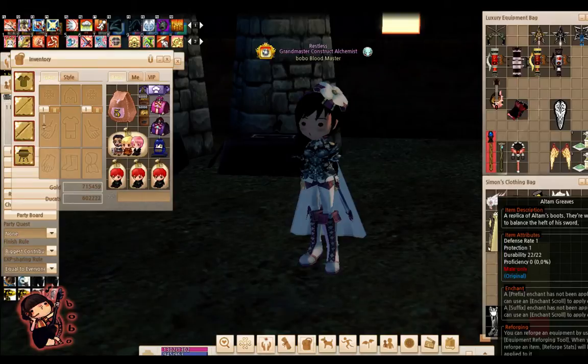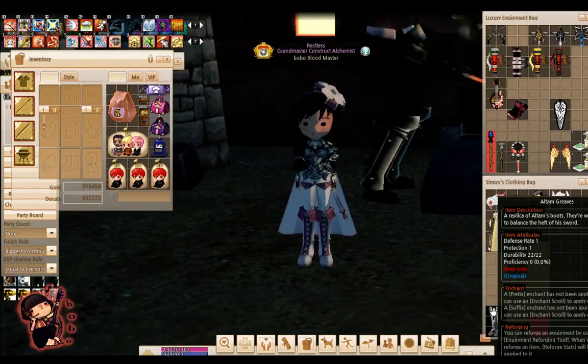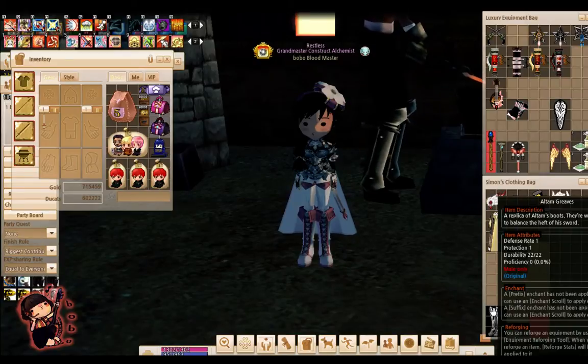You can actually die with them. Proficiency — another word for it is the usage, how often you use it. You're basically profiting your weapon, your gears, you're making it tough. In order to upgrade your gears and your weapons you actually have to increase the proficiency of it, which means you have to wear it, get hit with it, use it, smack things with it.